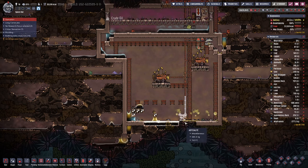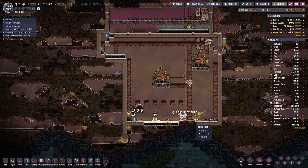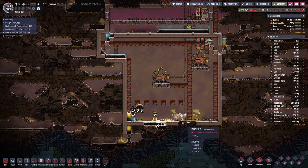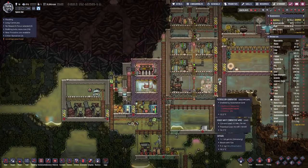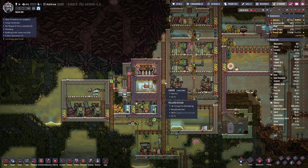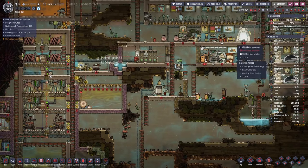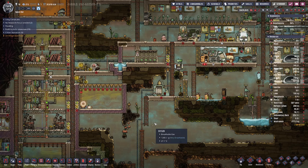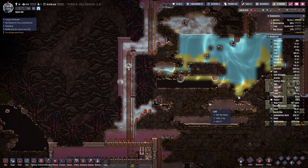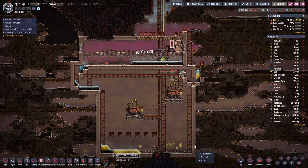Down here we're making decent progress — everything is laid out and planned. Eventually we'll be able to pump out oil or petroleum from down here and use that as part of our power structure. If we have more power we can also think about cooling setups and more amenities for our duplicants. That'll do for today — hope you enjoyed it and tune in next time when we'll tackle another ranch for some creatures. Until then, goodbye!